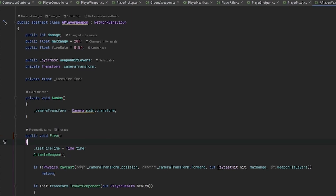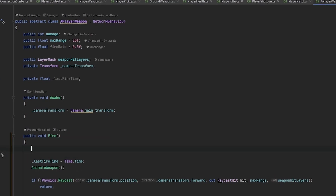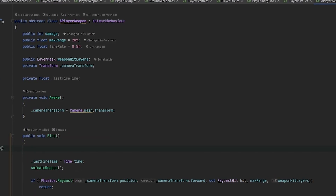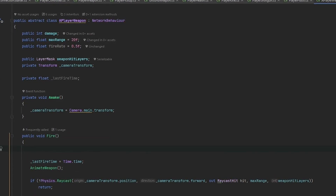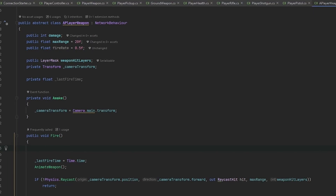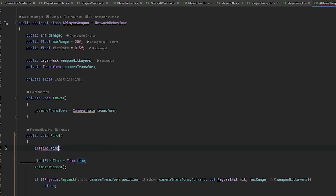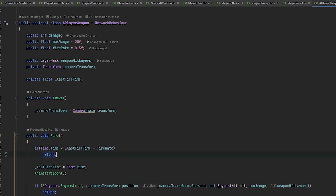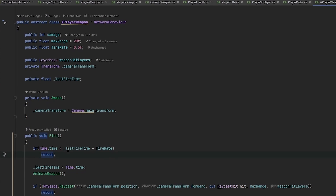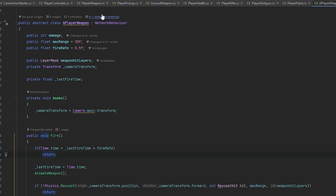Every time that we fire we'll set lastFireTime equal to Time.time. This means that the player will locally figure out when they can shoot or not. As I mentioned in the previous video, everything will be client-sided, which means it won't technically be cheat-proof, but it should still make for a fun multiplayer experience. What we need to check is whether Time.time is less than lastFireTime plus fireRate — if not, we shouldn't be able to fire.